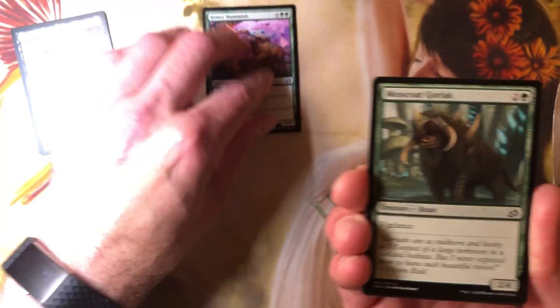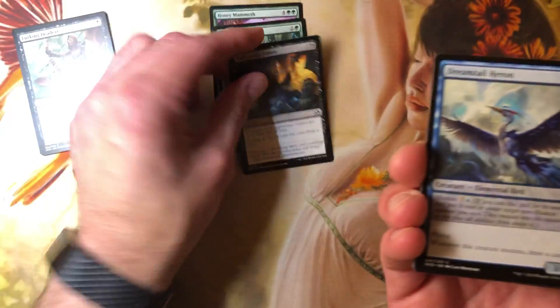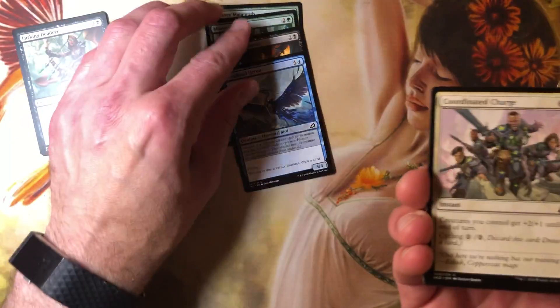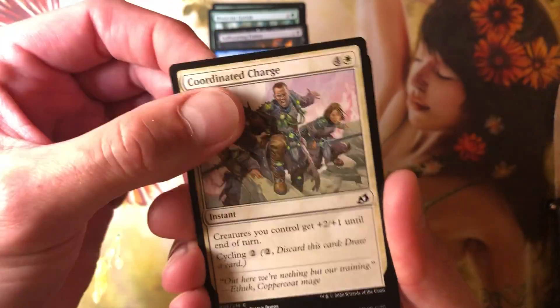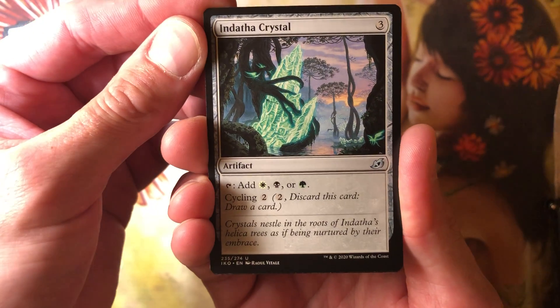Honey mammoth — got about ten of those now. Vigilance, two, four, three. Suffocating fumes. Got a heron with some mechanic I don't understand. Draft card. No foil. We've got the crystal of white, black, and green.